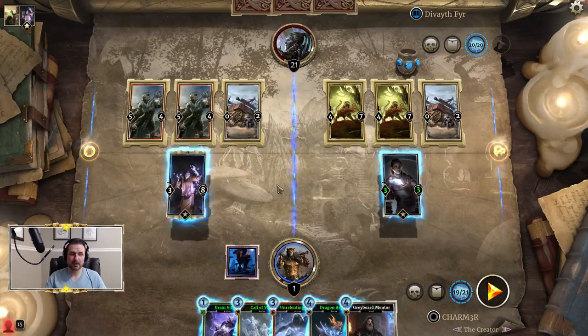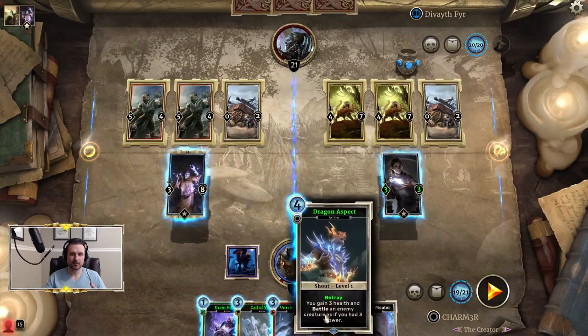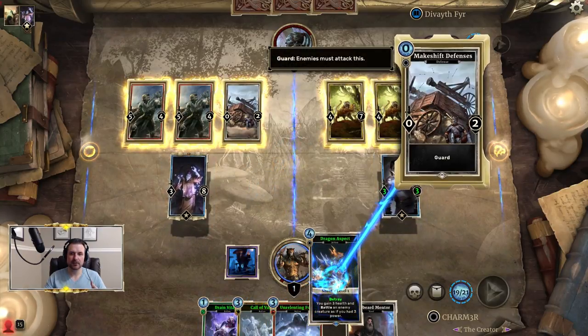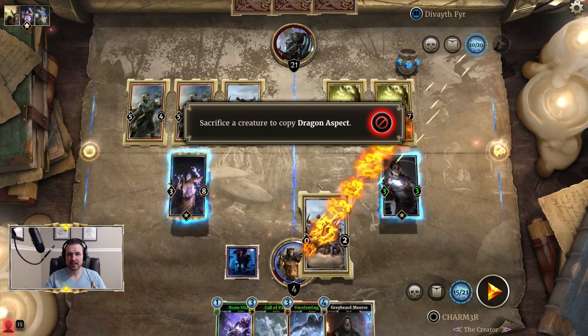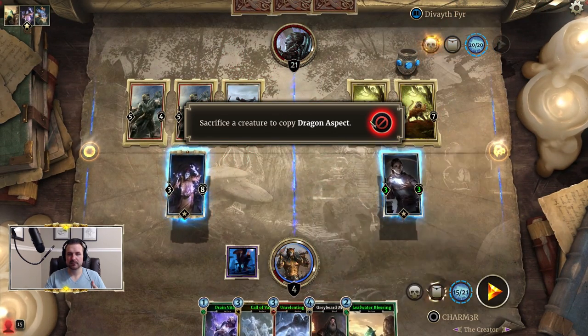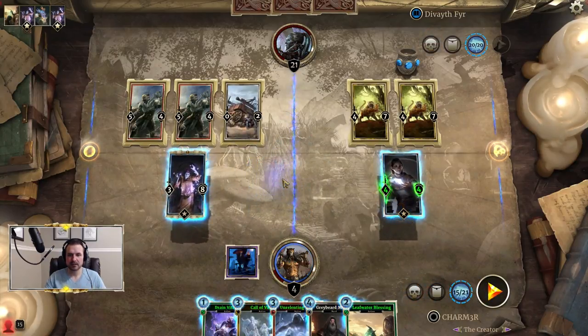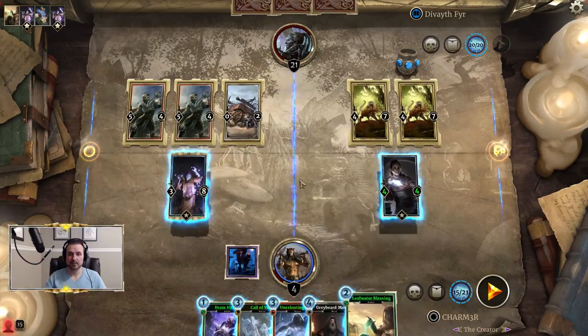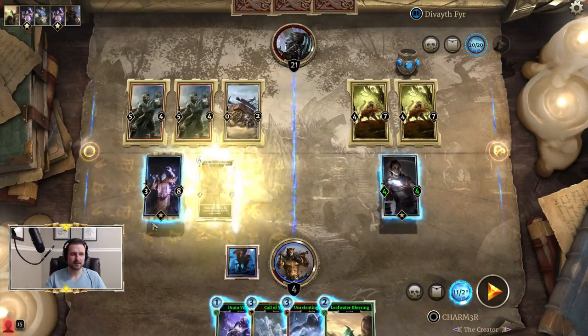Next up, we are going to use our Dragon Aspect, because we want to be able to fetch it back with our Greybeard Mentor, and it's going to get copied with Therana. We're going to use it on one of these 0/2s. We are not going to copy it, because we don't want to kill any of our creatures, so we're going to cancel the Betray. Now we get our Leafwater Blessing back. We can go ahead and play Greybeard Mentor, because we need to get a copy of it.